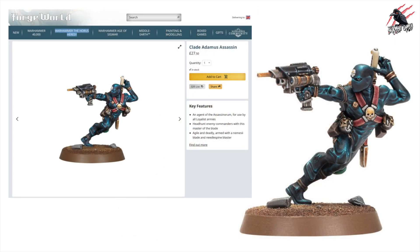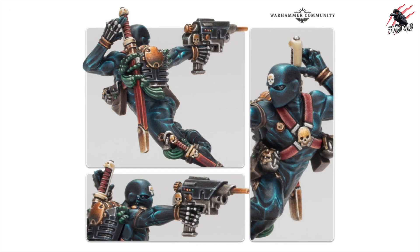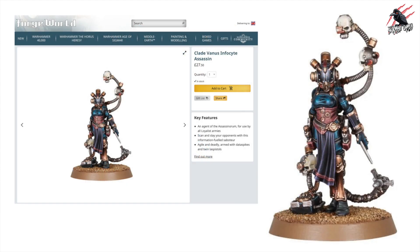Let's look at some of the other Assassins released over the past few weeks. You've got the Clade Adamus Assassin — price-wise they're all very similar, at £27.50 for this one. It gives me a real Marvel vibe, but it's a great-looking model and I'm sure you could make it work for 40k or even Kill Team if you wanted to proxy it as a different operative — a great way to have a really special model on the tabletop.